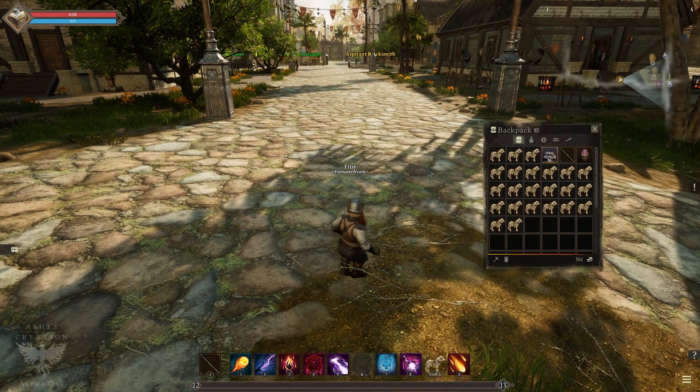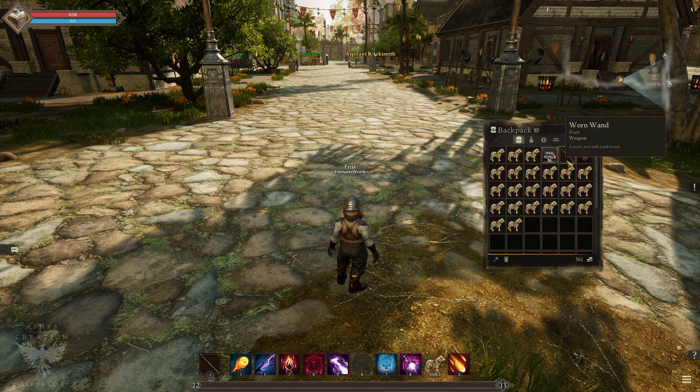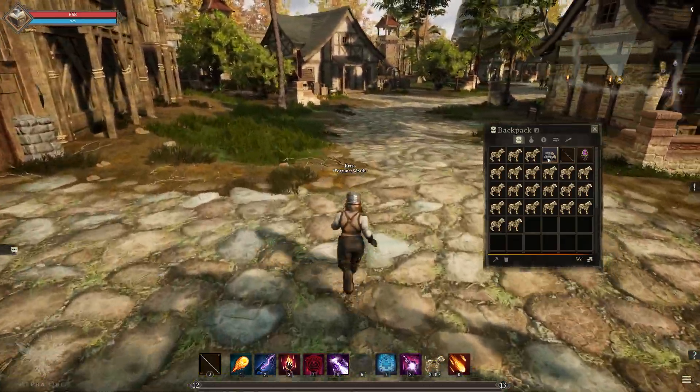The bug is really simple to reproduce. If you're casting an ability and you weapon swap, you then get a speed buff. So we'll take a look — this is my normal running speed right now.